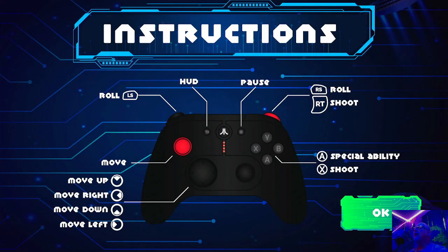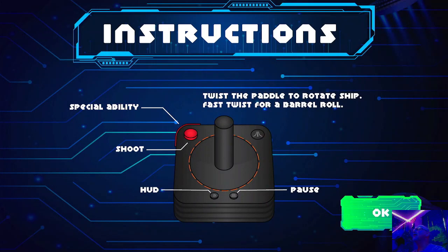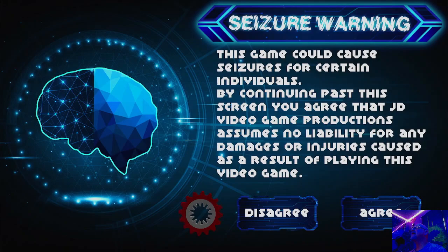You can follow them on Twitter as it says right there. Here's the setup for the buttons. Special ability will be your A button. Shoot can be X or your right trigger. If you want to roll, use the top buttons. You could also use the old-school controller and play with the joystick, but I'm playing with the modern controller. We'll probably play a few games because I've pretty well struggled. I've got some scores on here — had one real good run.